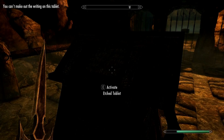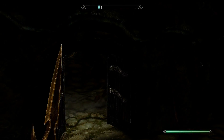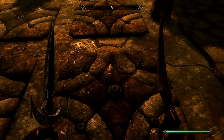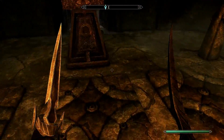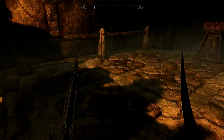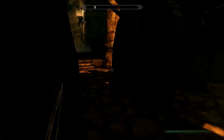Go into this next room. You can't read the inscription yourself but the NPC will come and describe it for you. All you have to do is walk by without touching anything — it's not really a door but it'll open up for you.